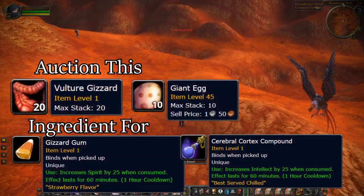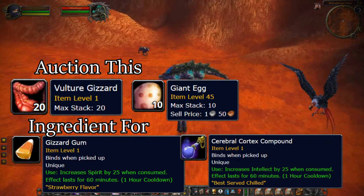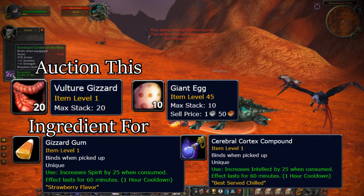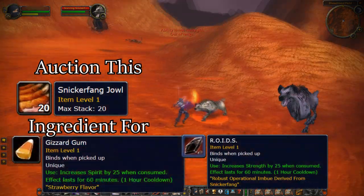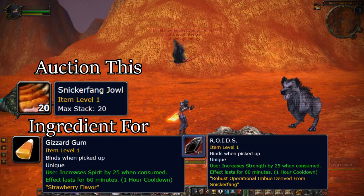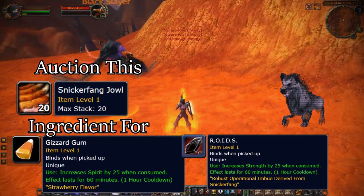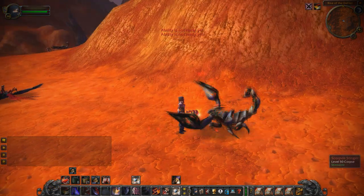Next on the list are the Black Slayers, which guarantee some gray vendor trash but also drop Gizzards and Giant Eggs that you'll want to auction off since they're also used for raiding consumables. You can also kill the Starving Snickerfangs — the hyena mobs — while you're here. They mainly drop Snickerfang Jowls, another raiding consumable ingredient. You can skin them, but they're not the best mob to focus on since the other guys drop more gray items to vendor while also providing AH materials.